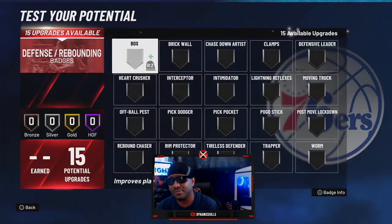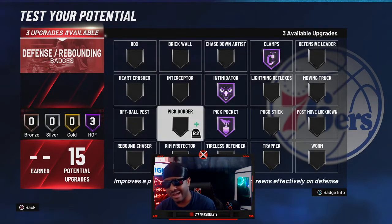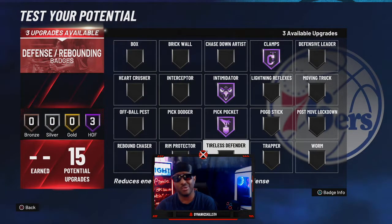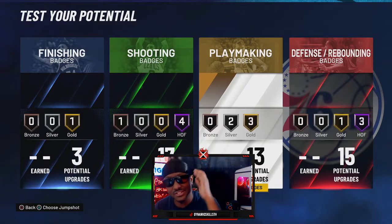For defense, I went Clamps Hall of Fame, Intimidator Hall of Fame, Pickpocket Hall of Fame. Depending on whether I'm playing Rec or Park, I'll switch it up — Pick Dodger Gold, Heart Crusher Gold, or Interceptor Gold. Heart Crusher is a really good badge. You really can't go wrong with this build. This is how you make the best two-way shot creator on NBA 2K21 — you heard it here first from your boy DynamicSkillsTV. I've only seen two other people with this build, and I play this game every day. This build is valid — it's goated.